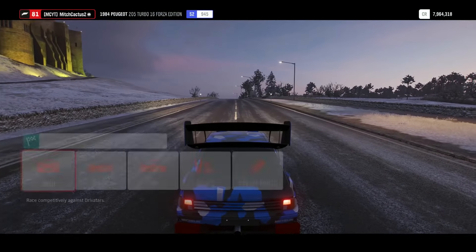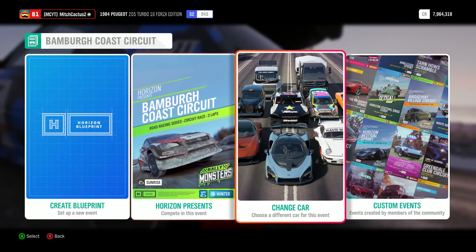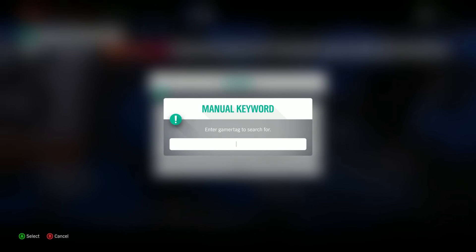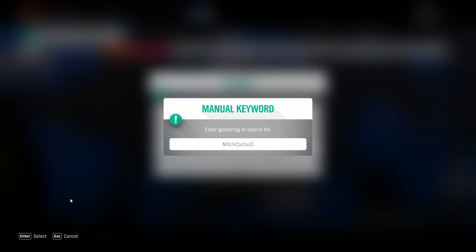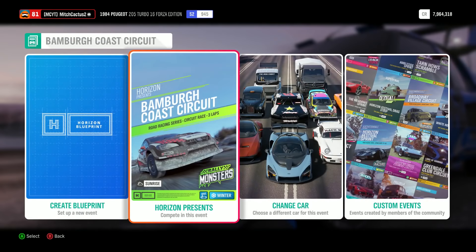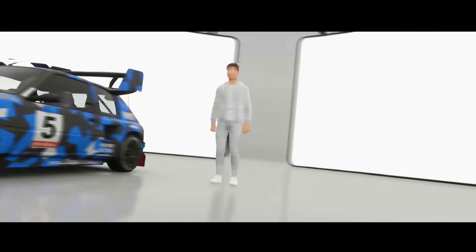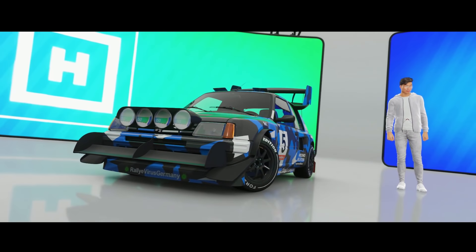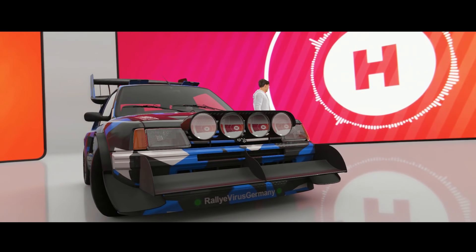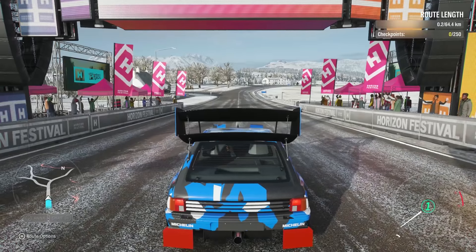Now I'm going to show you guys how to do this glitch. If you're watching this, you can actually go solo, go to blueprint events, and there may be one by me — if you search 'MitchCactus' you should be able to find it. I'm actually making one right now. I'll also show you guys how to create the route in case mine doesn't show up, or if you're in offline mode.